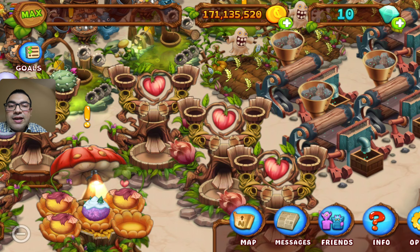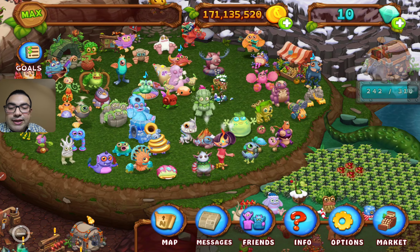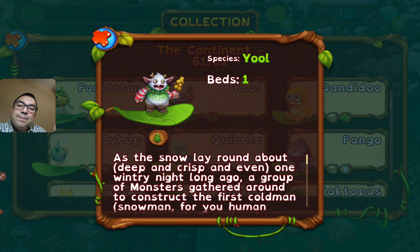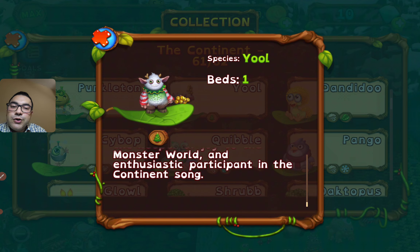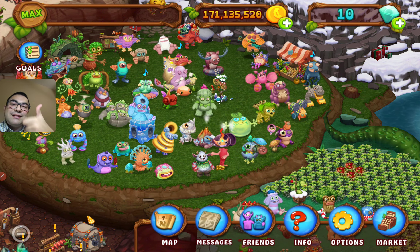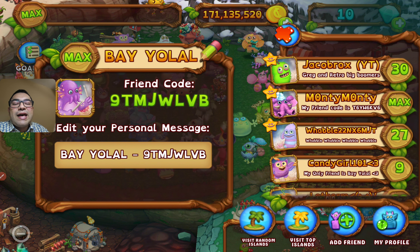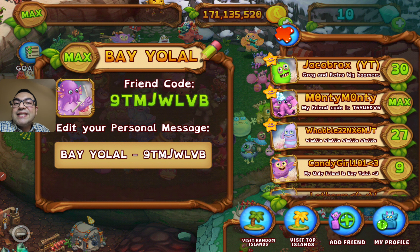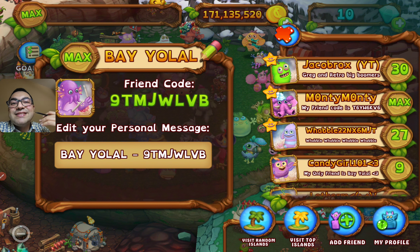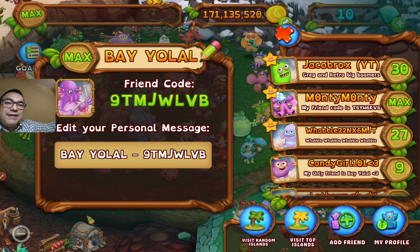So we got a new monster as you could see - Yol in the middle. We read the infograph and biography of Yol. Take care of yourselves, people, and see you in the next video. Don't forget to subscribe, thumbs up, and add Valyolan as your favorite friend. My friend code is 9TMJWLVB - add me, everybody!